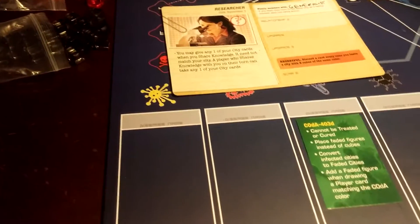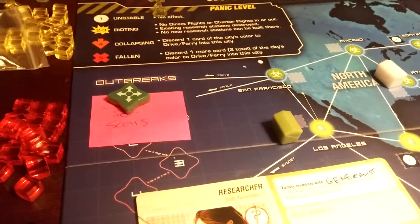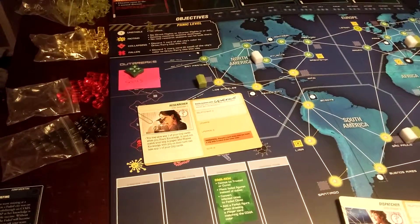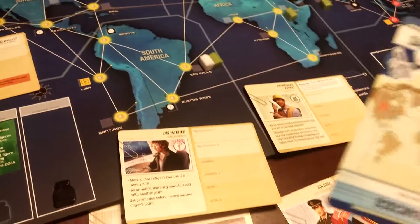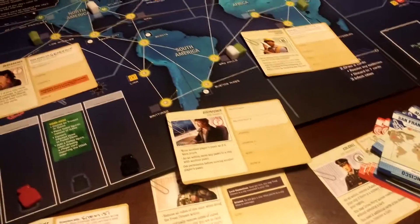Also, if they outbreak — say, for example, San Francisco were to outbreak — Los Angeles, Tokyo, and Manoa would then become faded cities. So potentially the whole world could become this one disease, making it even more difficult. So far, I have yet to have it spread beyond blue cities. What made May so difficult was they introduced the idea that when drawing player cards such as San Francisco, it actually triggers a faded figure — there's an infection component even when getting player cards, not just the standard infection deck. So it really can spread.